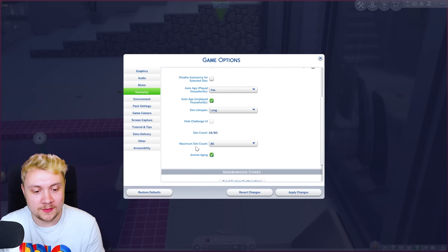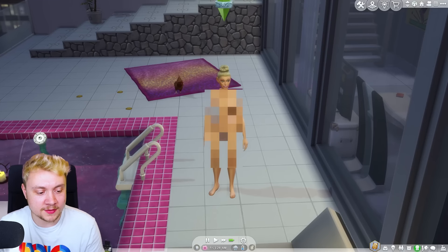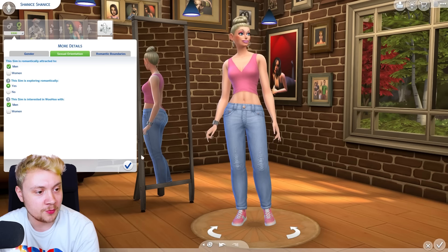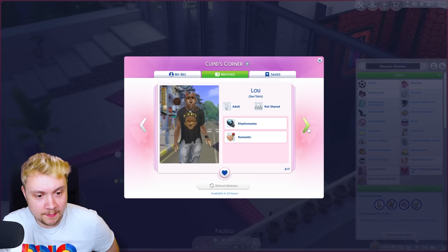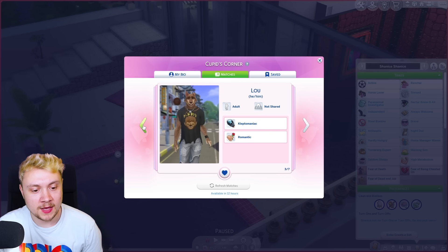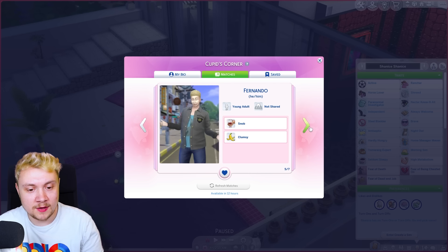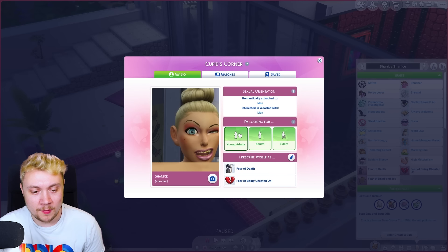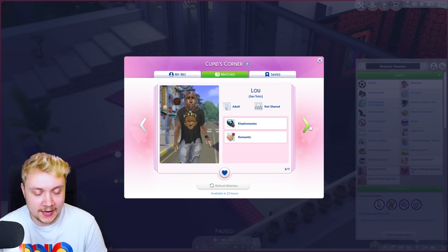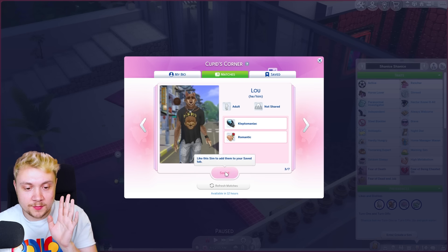Before we look at matches I want to double check if we've got gallery sims enabled. Okay we do have it - hopefully it works because it wasn't working before. Also Shanice is supposed to be straight so why are there women? Let's remove women - that was my bad. Okay refresh matches, it should all be men now. So we've got to find a match out of all of these. It seems like we've got no sims from the gallery so maybe it's still not working. I am not attracted to any of these sims - they all look pretty awful. We're going to remove young adults too - Shanice needs a real man, an older gentleman. Lou from the werewolves pack - okay when he's in human form and if you gave him a haircut he wouldn't look too bad, so we are gonna like him.